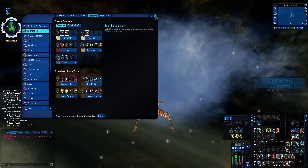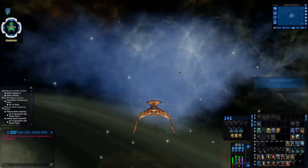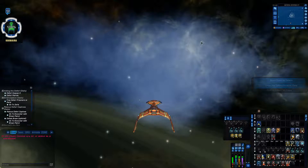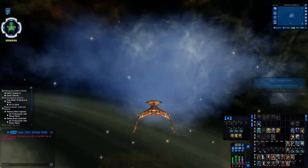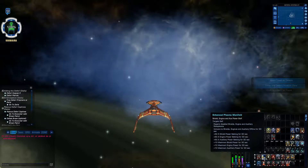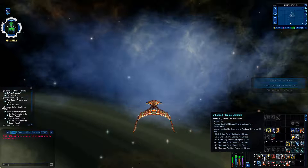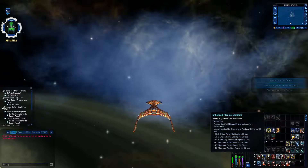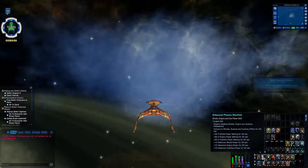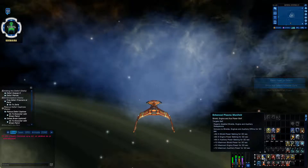If your bridge officer cooldowns are in synergy with your activation sequence, then in a two-minute run — ISA or ISE — you can have the trait active with only a 15-second dead time, and almost all the time have 20-30% bonus all damage. So you need to activate first the Obert console. With that console you get plus 62.5 shield, engine, and aux power for 30 seconds, plus 10 maximum power levels for shield, engine, and aux for 30 seconds.